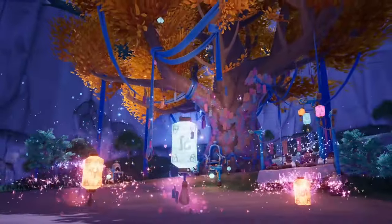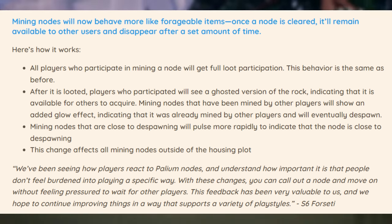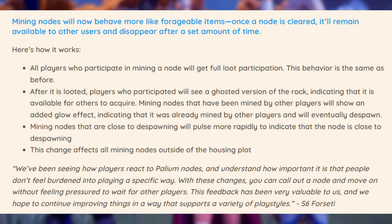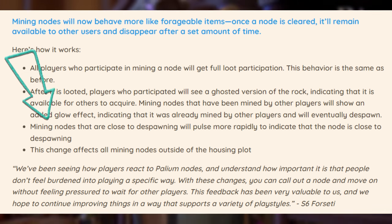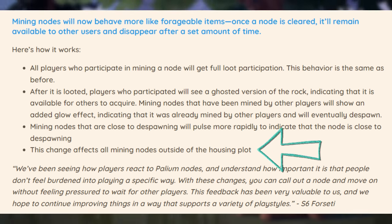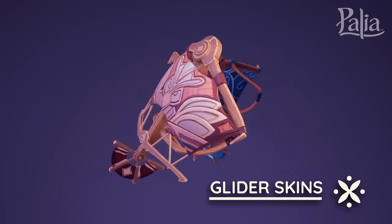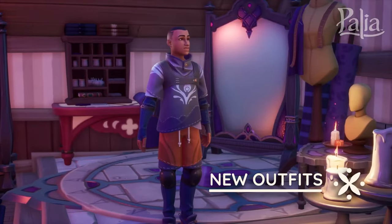Mining nodes will now behave more like forageable items — instead of the rock disappearing completely after you mine it, it will remain available for others for a limited time before despawning. Similar to how Dari cloves disappear a while after being picked. You can call out a node, mine it, and anyone nearby can also mine it fully and receive loot. A node close to despawning will pulse more rapidly to signal it's going soon. This affects all mining nodes outside your housing plot.